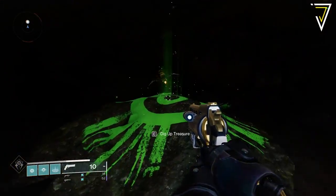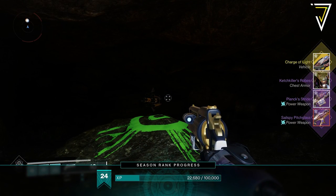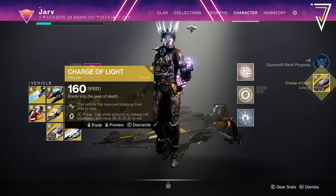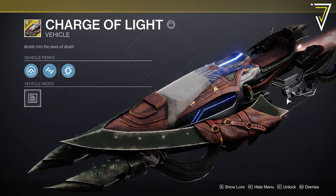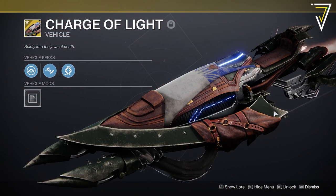Once you go inside the cave and pick up the cache, you'll get the Charge of Light exotic sparrow — currently a hidden item in collections — alongside some legendary loot. The Charge of Light is an absolutely awesome exotic sparrow and really highlights Bungie listening to the community about putting cosmetics that would normally be in Eververse into a loot chase in the game.